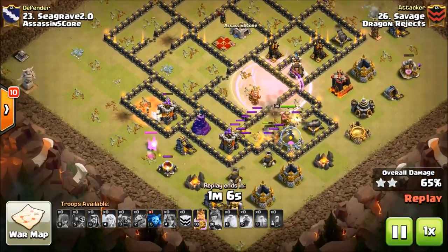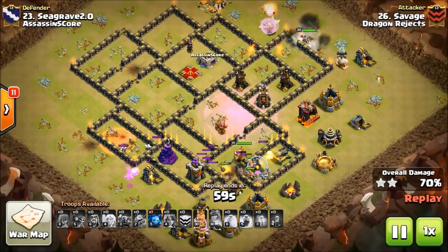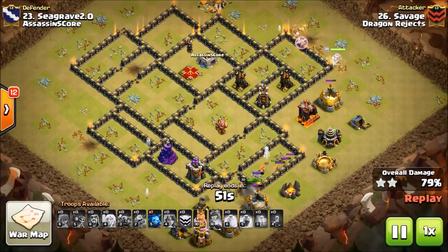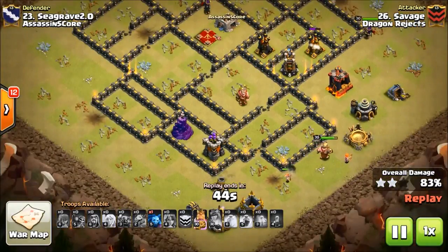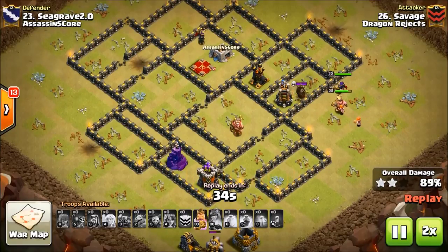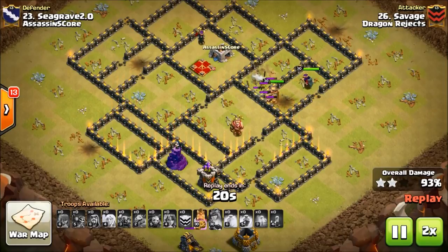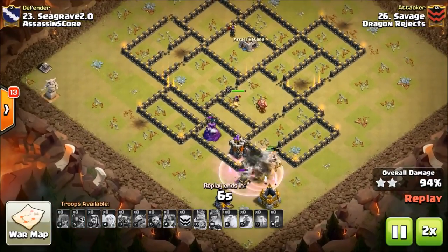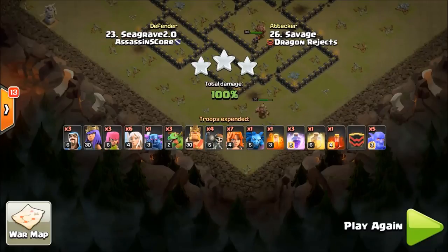Now the Bowlers are dead at this point, but it doesn't matter. He's still got the King's ability, and he's got the Queen walking. Her healers, unfortunately, are going to bite the dust, but it doesn't matter because air defenses do not pose much threat to the Queen, and he still has the King's ability. Once they go into this block here, it's going to be Rip the Dream for the rest of the base. The King split the defenses between him and the Queen, and the base is RIP. Great job, Savage. Excellent attack.